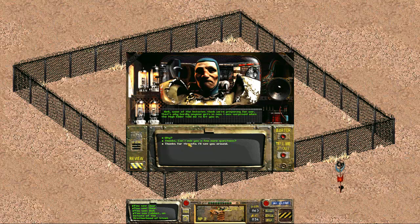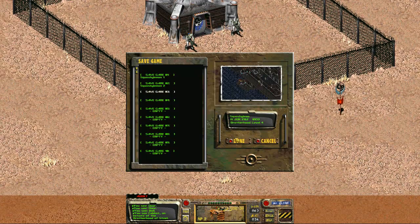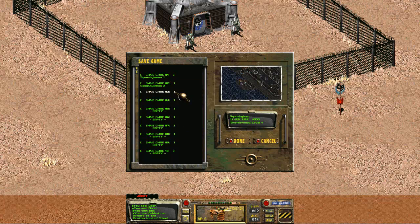Some of the initiates think we're preparing for war — that's why hardly anyone gets in now. I was surprised when the High Elder told me to let you in. Why? I've heard the High Elder arguing with the other elders. I greet people at the gates — we have to get our food and other things, we trade our weapons for all that. Anyway, I just want to take a quick look at the map, and then I'm probably going to end the video.